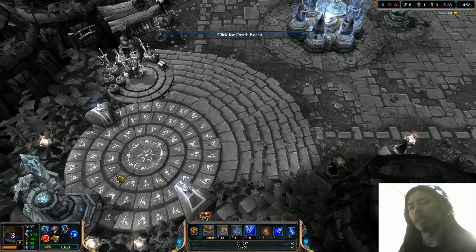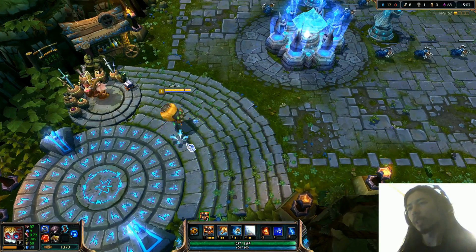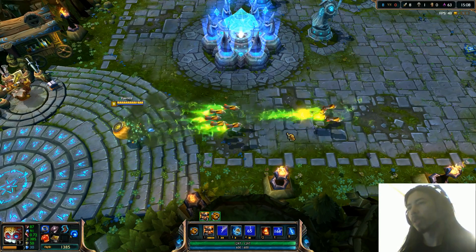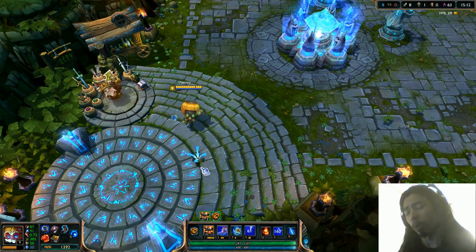As soon as he spawns, shoot him off, you know, nowhere. Clear line of sight. And there you go. That's the alt version of the Hextech micro rockets.